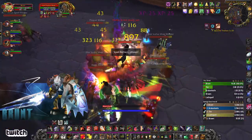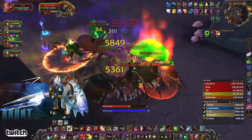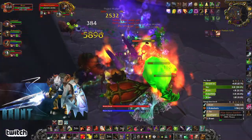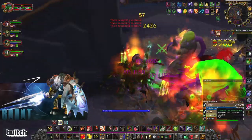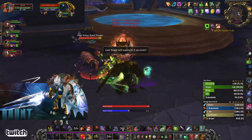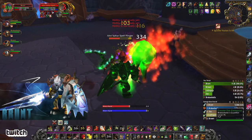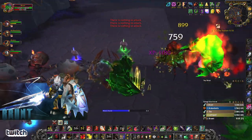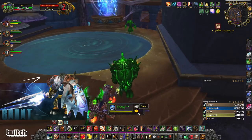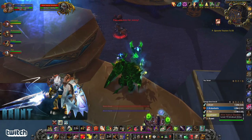So this is a big pull. I'm going to use my Demoralizing Shout or Challenging Shout — Commanding Shout is good too. Spell Reflect is really important here. See those caster guys casting Shadow Blast? That hits really hard. There's also a Web Binder — those are the ones that root you. The Spell Flingers cast Shadow Blast and it'll hit your party members for about 5k to 8k, depending on if it crits. But if you Spell Reflect it, it'll deal about 18k to 20k damage to them.